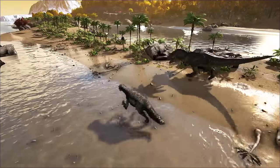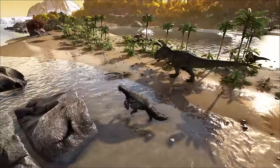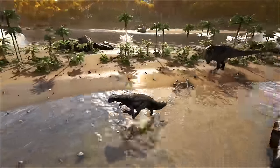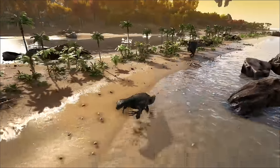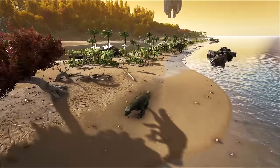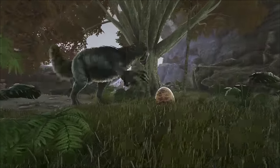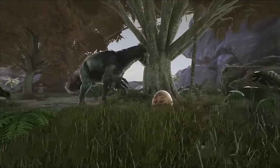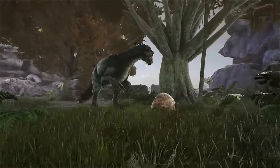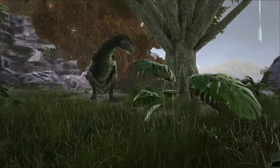The Rex is, oddly enough, faster than the Therizino, but the Therizino has a lot more stamina. I'll take slightly less speed for a lot more stamina — that was always the Rex's serious weakness. The dossier also claims that the Therizino is better at killing those pesky critters with shells, and we tested this also. It does look like the Therizino can kill creatures like the Dodo much faster than a Rex can.